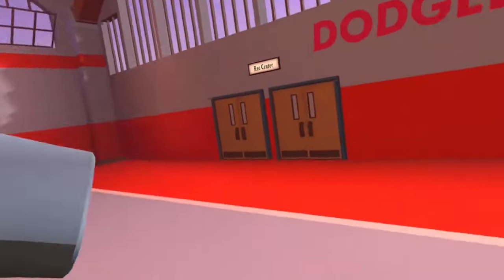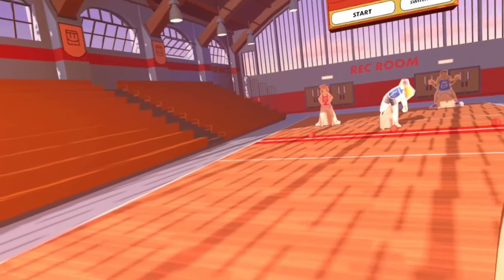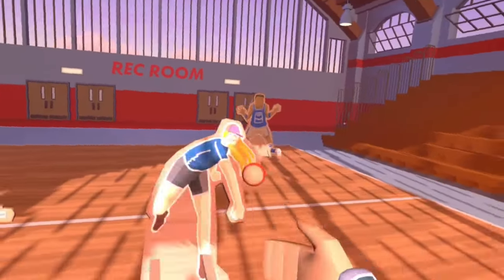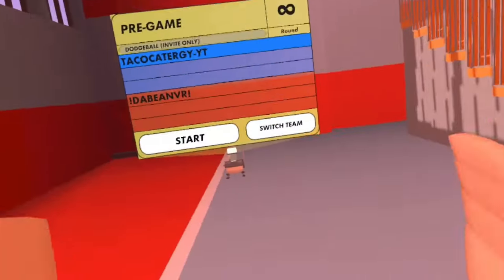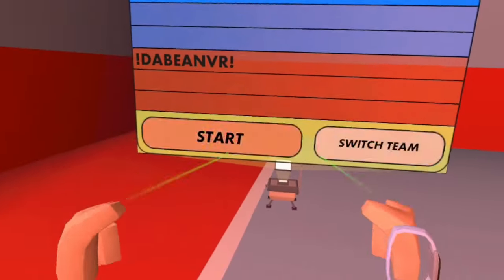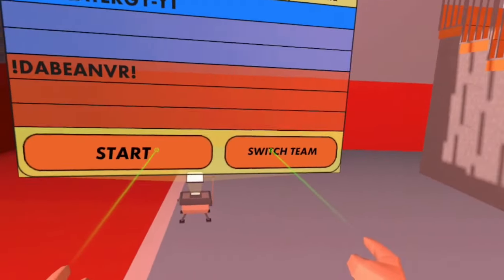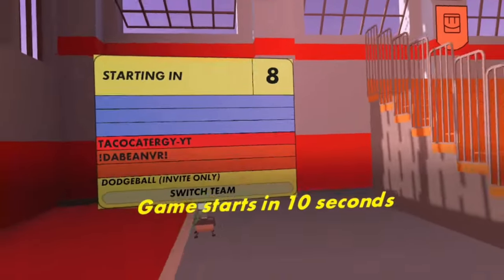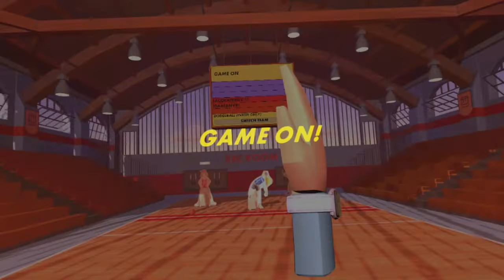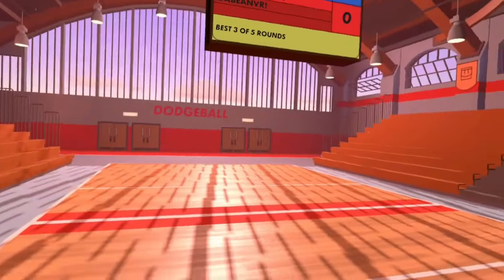All you'll need for this glitch is to go to dodgeball with your friend or alt account. But before you do anything, it's not that simple — you don't just play the game. Come over to the leaderboard, take your two hands, point at the two buttons, and click like this — switching teams and starting the game at the same time. You have to do it really quickly so it's almost instant, and you should end up on the same team as your friend or alt account.